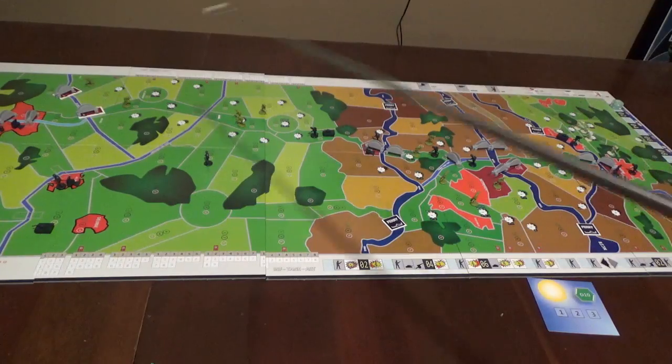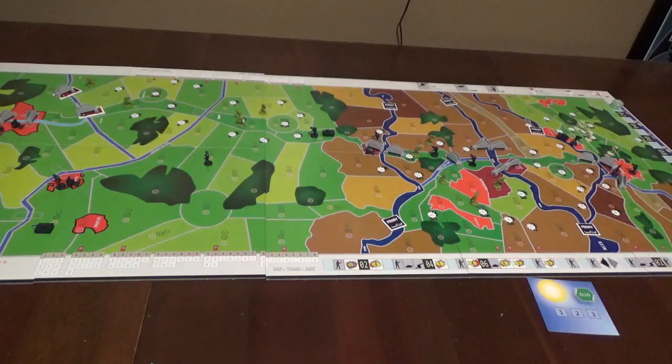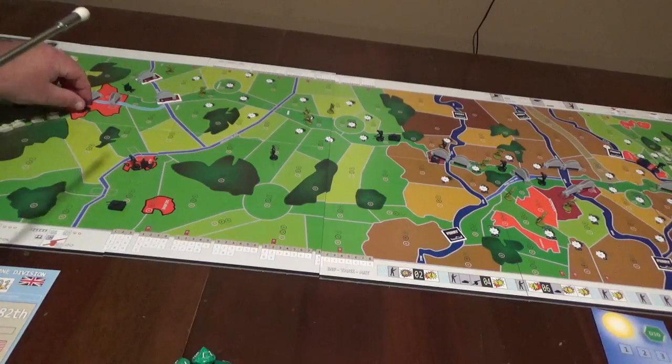Down here I've got the Germans at Eindhoven. I'm going to move them here and try to use them to blow these charges at the beginning of turn two — the night of the 17th, which is when all this went down. Eindhoven is not as important because I've got blown bridges up here, and if I can blow these two bridges I'll really slow the Allies down. Remember, any unit adjacent to a bridge can attempt to defuse or blast the enemy there. Moving across bridges is free — I don't need to spend a movement point.